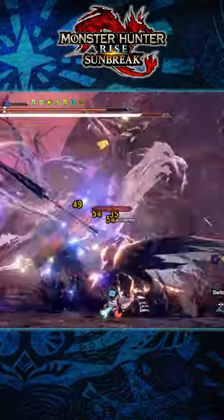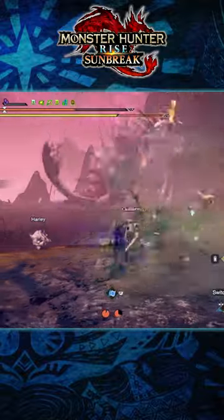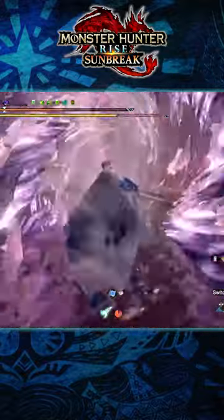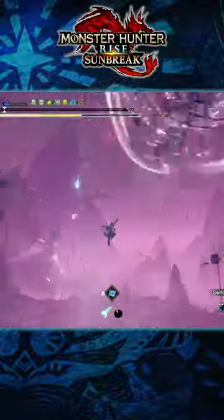Here are three quick tips for Ametsu in Monster Hunter Rise: Sunbreak. Tip number one: when Ametsu is performing its wind tunnel attacks, should you be caught in the middle of them, you can actually use these to speed boost yourself forward towards the monster's location and avoid its follow-up attacks. This can also apply to the airborne wind tunnel as well.